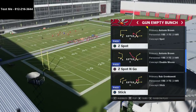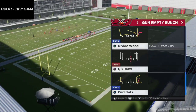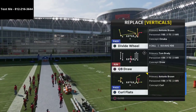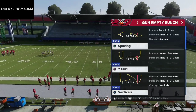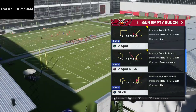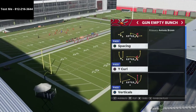The plays I want to cover today are z spot, z spot and go, curl flat, and divide wheel. Those are the key plays I want to hit on. Verticals, spacing, and stick are also good, but a lot of people already know how to run those.